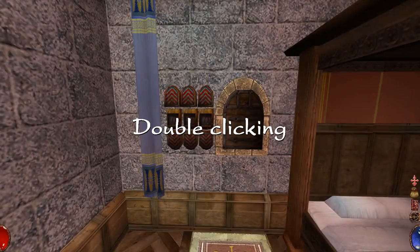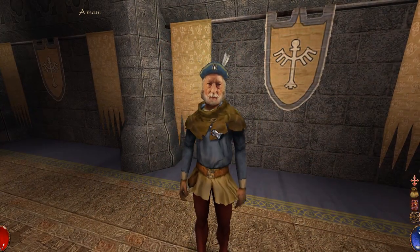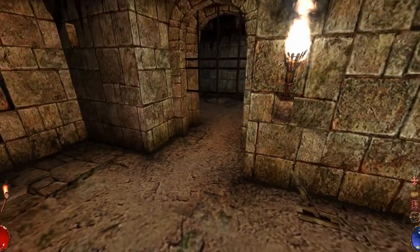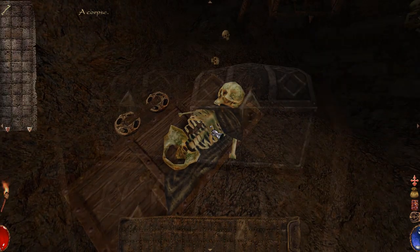The second interaction is double-clicking, which can be used for numerous things like talking with NPCs, activating mechanisms such as opening doors or pulling levers, reading signs that are fixed to the wall, and checking out corpses or chests.